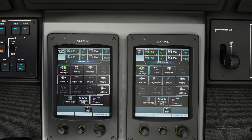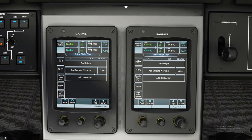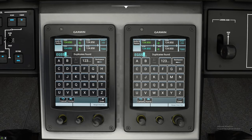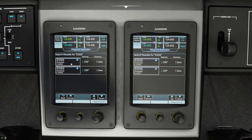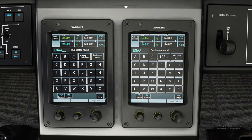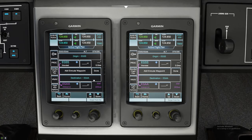First, we are going to go ahead to the flight plan menu and as you can see we are with a clean slate. We are going to add the origin which is EGSS — bada bing bada boom — tap it, then tap the destination of EGAA, and we've got it in there ready to go.